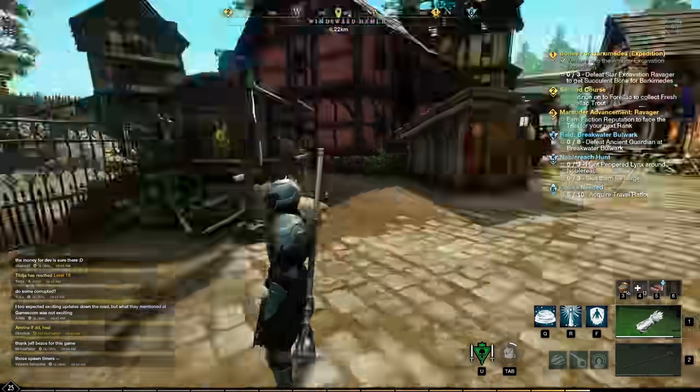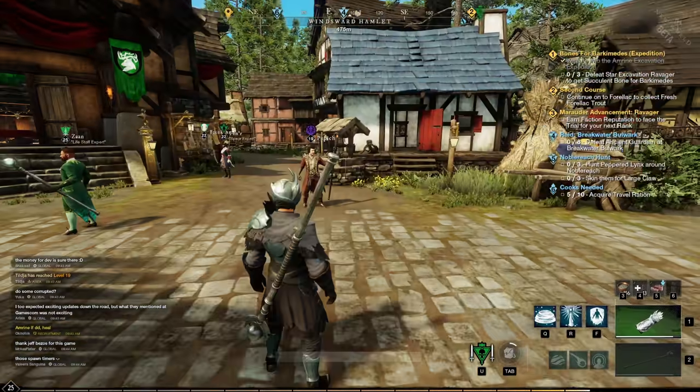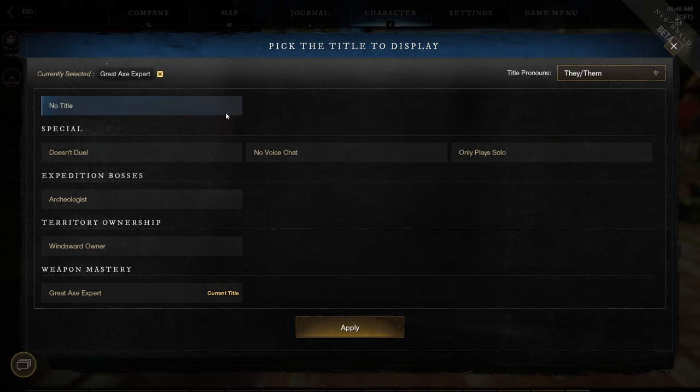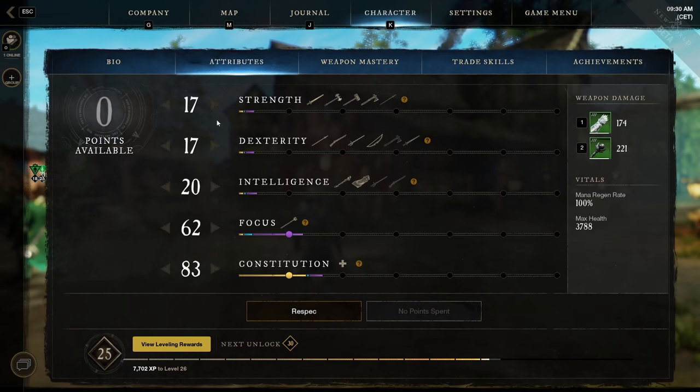New World has over 400 achievements, and some of them give you titles. To change your title, go to your bio and select change title to choose a title that suits you.